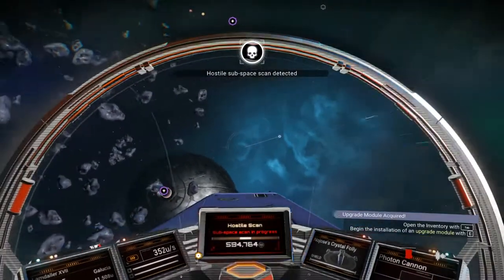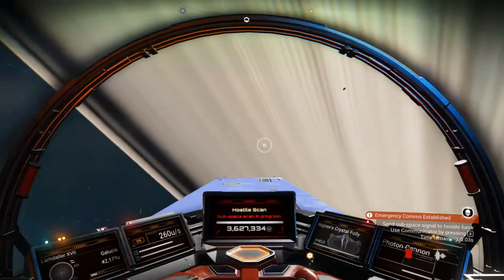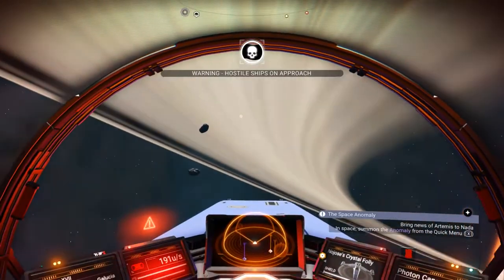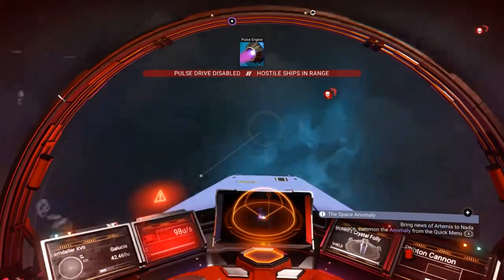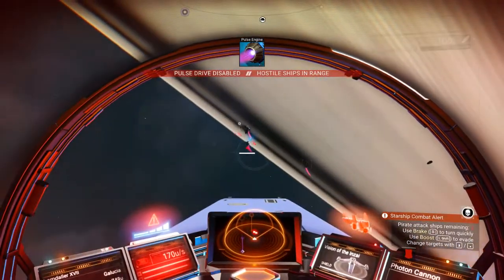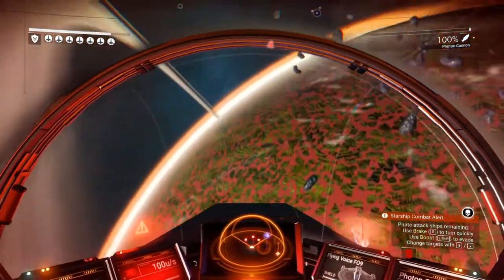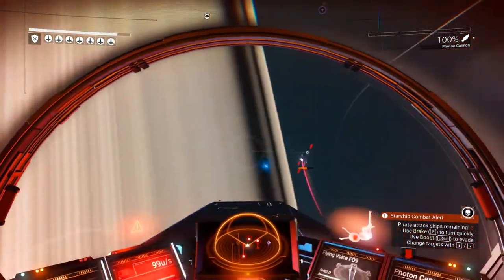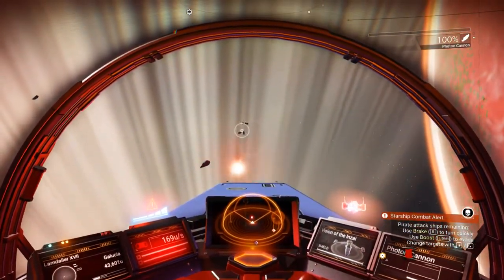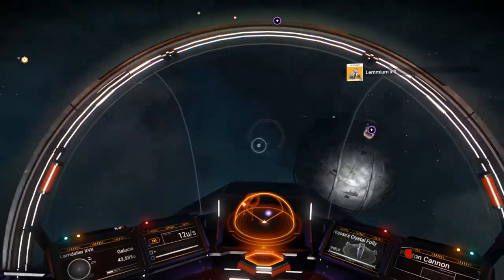Oh, a hostile scan — we have not dealt with this yet. I do have some inventory. Apparently I'm worth 3.6 million. Are they really though? Oh there we go — there's three of them. Okay, that raised my standing with the Vykeen. How convenient.